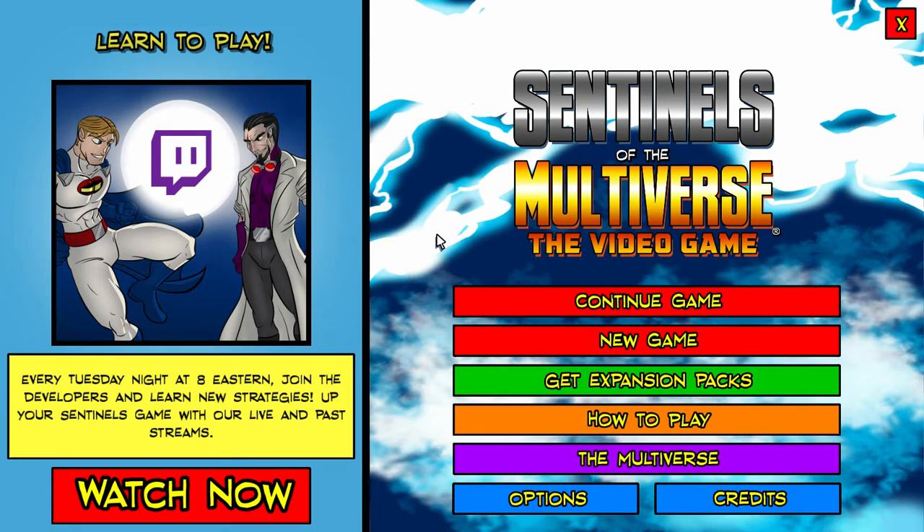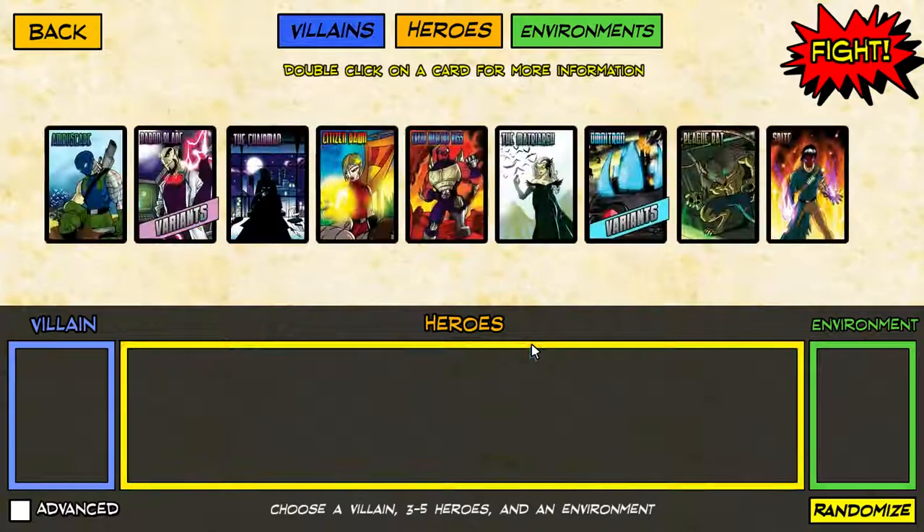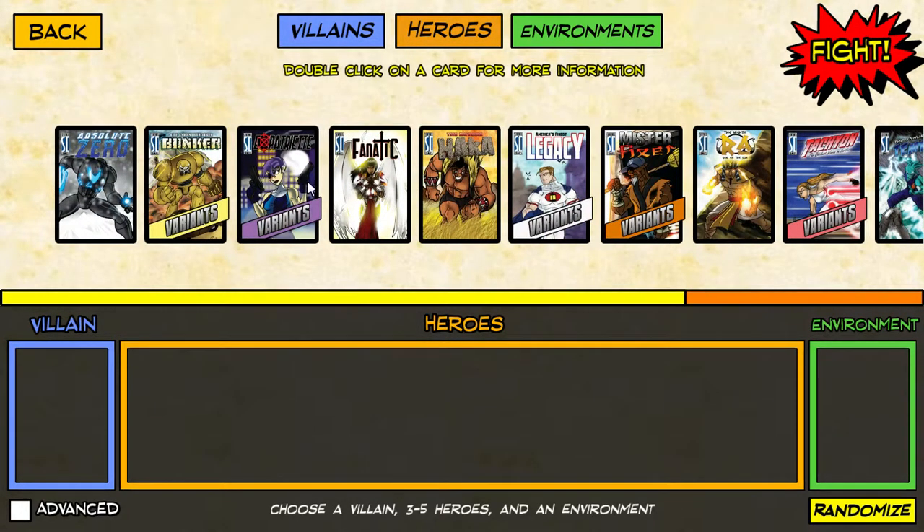Hi everyone! Welcome back to Sentinels of the Multiverse the video game. We're going to get our first game underway now that the Rook City expansion pack is out. Let's take a look at what this most recent expansion pack added: The Chairman as a villain, the Matriarch, Plague Rat, and Spite. As far as heroes go, Expatriate and Mr. Fixer were added.